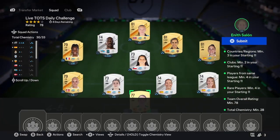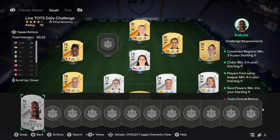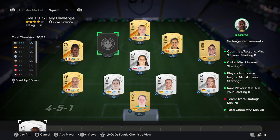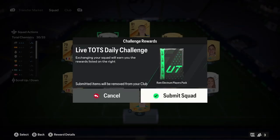Then you'll have all your chem and a squad just like this without that final player in. The fourth step is just to slap in any silver card that you've got in your club. Just make sure you've got the rating and that is it.